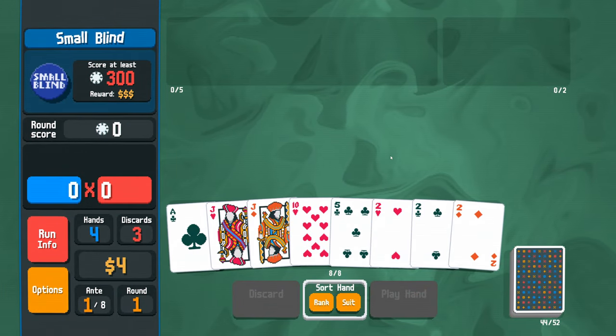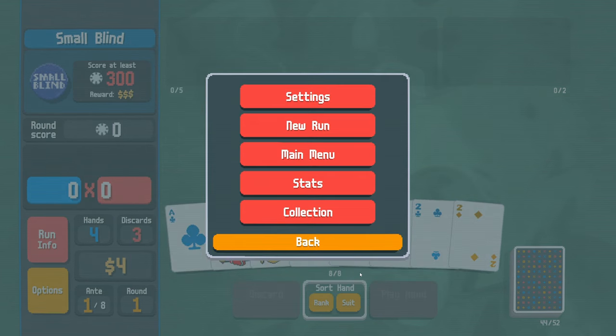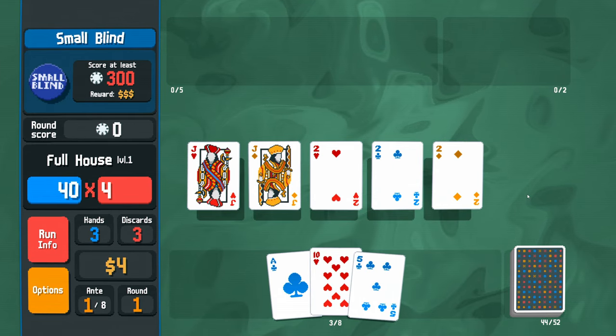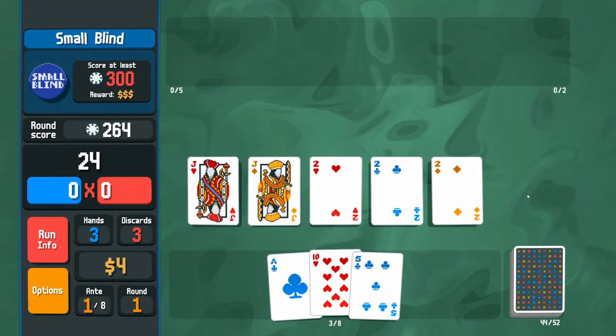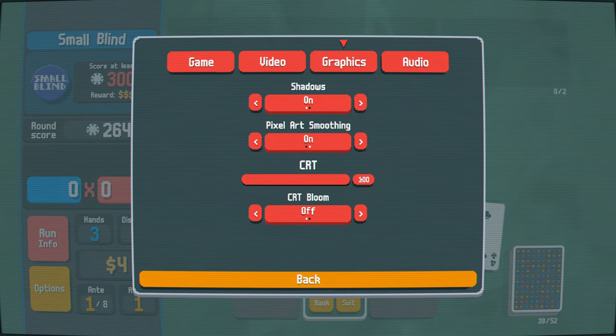Let's start with how things are looking. If you hop into the options, you can turn on high contrast cards, changing the look of your cards from this to this. If you struggle with flushes or have difficulty perceiving colour, this may help you out. You can also reduce the screen shake and CRT bloom if they are bothering you.